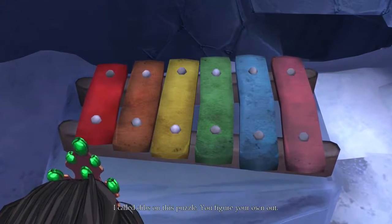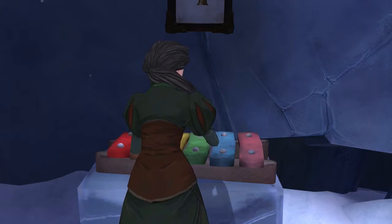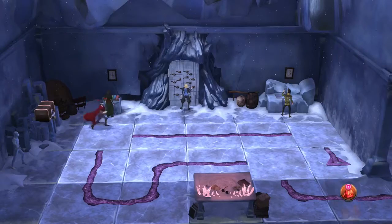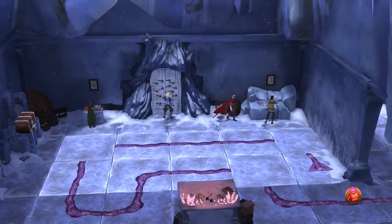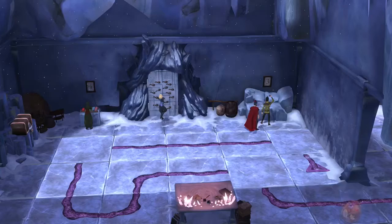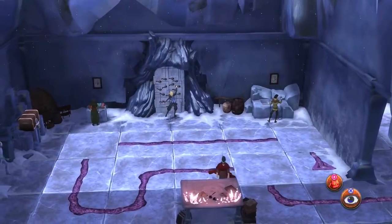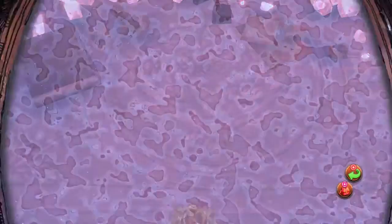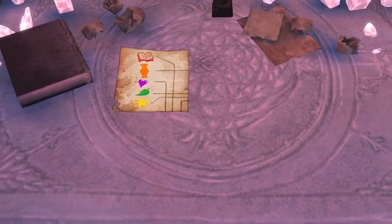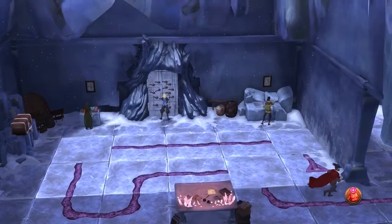I call dibs on this puzzle, you figure your own out. Let's see - everyone's kind of doing the same as they did before, but this time Alexander is actually helping. He's literally just solving a jigsaw puzzle. I think I need to find other parts of the clue and after that put them all down together on the table. There's one piece - looks like there's probably three more pieces I need to find.